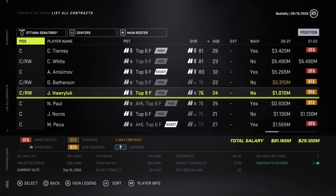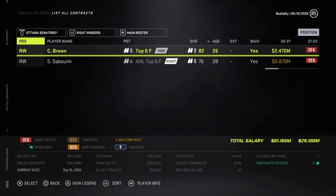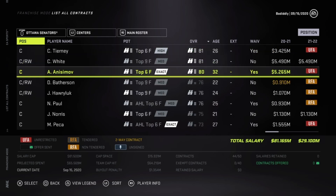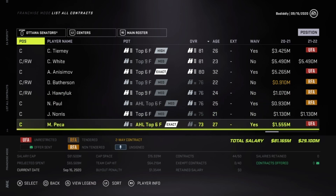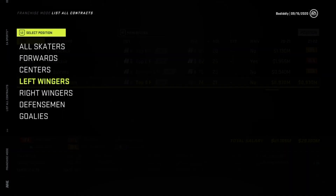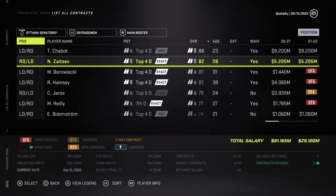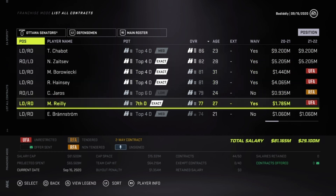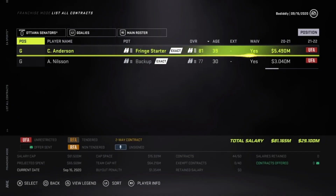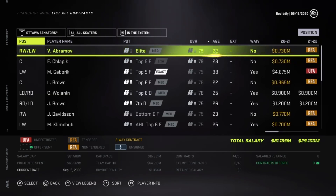Three teams left, and our next one is the Ottawa Senators. The Senators had three first rounders this past draft, including two top five picks, bringing in Tim Stutzle at number three, Jake Sanderson at number five, and Ridly Greig at number 28. Brady Tkachuk is the cornerstone building block for the Sens at this time, and he doesn't even have elite potential in the game. Thomas Chabot is the best defender to build around, but overall the Senators need this year's first rounders to work out, along with winger Vitaly Abramov, who is in their system. Starting goalie Craig Anderson is 39 years old, and they will need Phillipp Grubauer to come along quickly and hopefully take over. The Senators have $15 million in cap, and they will likely need some salary dumps along the way to get younger and better.